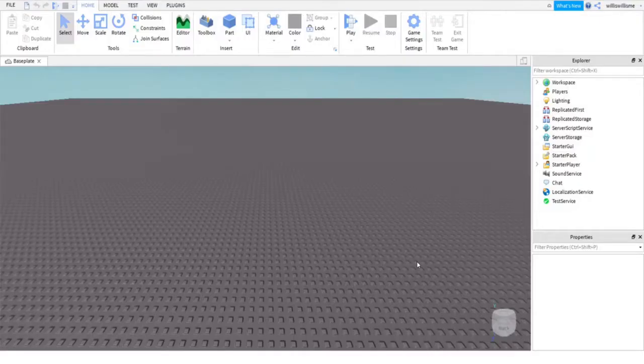Hey guys, what is up, Will here. Today I'll be showing you how to spawn as a custom character in your Roblox game. What I mean by this is when your players join into your game, they spawn as an avatar you have selected. For example, in simulators like Snowman Simulator, you might want everyone to spawn as a snowman.